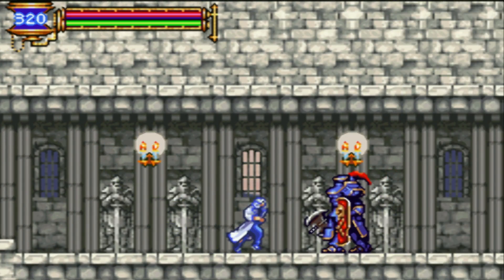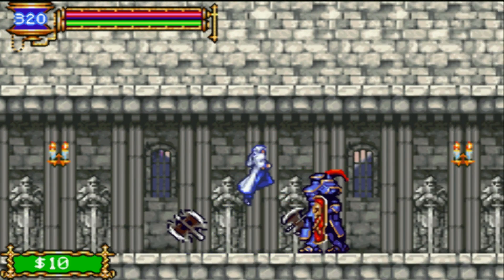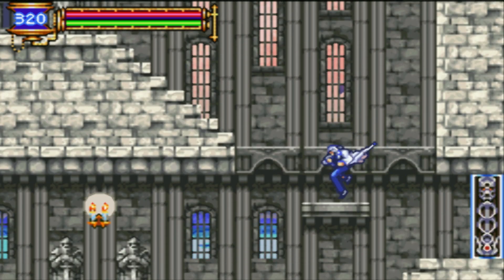This is gonna be fun, randomizing stuff. New enemy — Axe Armor! There you go. Axe Armor — that's the boss. Do I want to face the boss already?